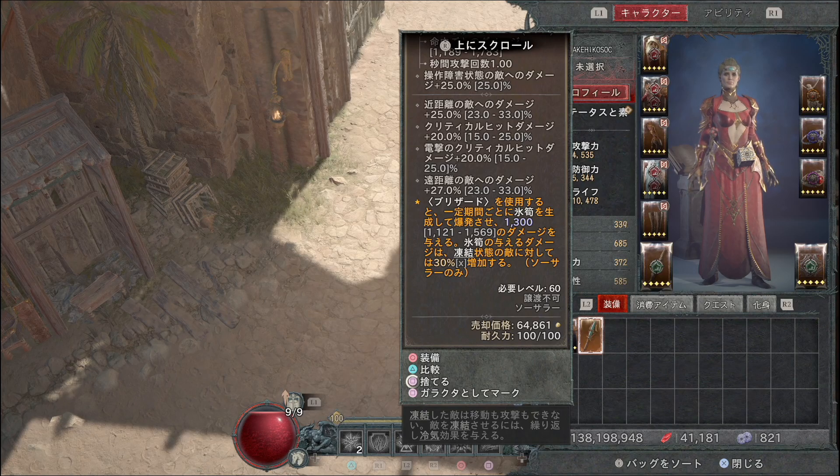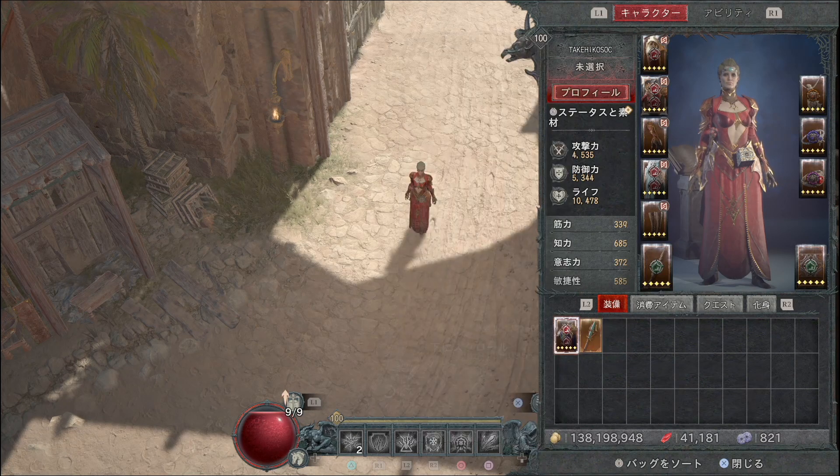ブリザードは最大1569のダメージを与え、凍結状態の敵に対しては30%増加します。ブリザード構成にするときは必ずブリザード関連のレジェンダリー効果と合わせて入れてみてください。レベルが上がり十分なライフになってきたら、最終的な装備構成であるフロストノバに変えてあげると良いです。